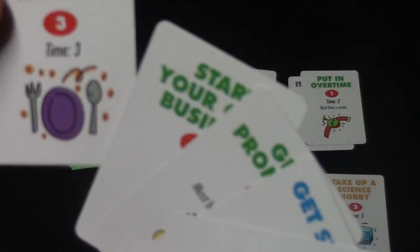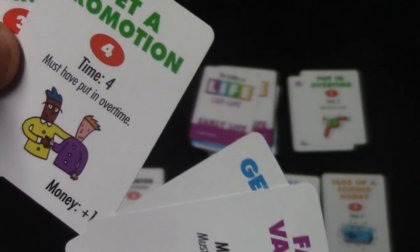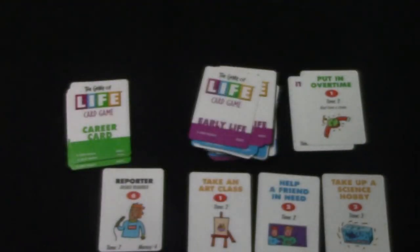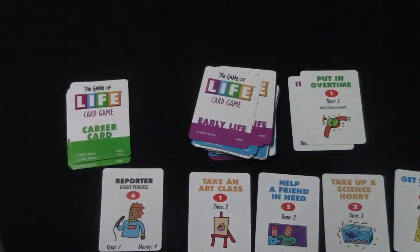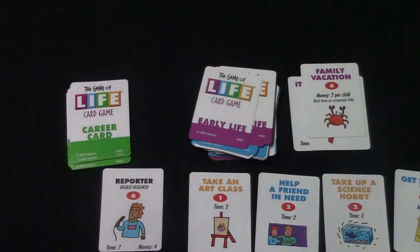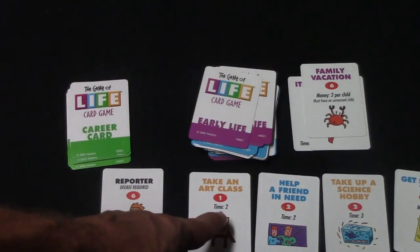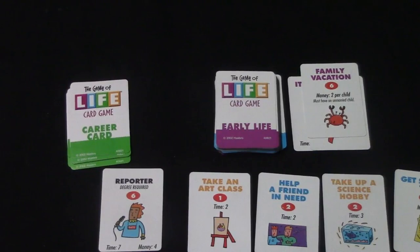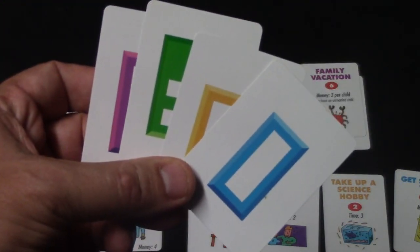On the following turn I decide to spend money. I have four money to spend, so I go ahead and get 'Season Tickets.' That's all I can do this turn, so I discard a card. That's pretty much how the game works — you're mainly deciding whether to spend time or money, you look at your cards and play. At this point I've got six points. You just keep playing and swapping turns until all four LIFE cards have been drawn.